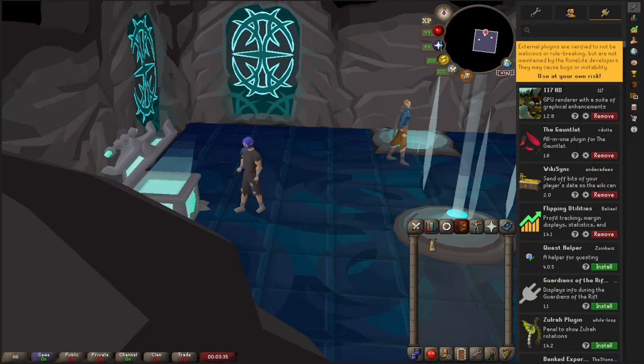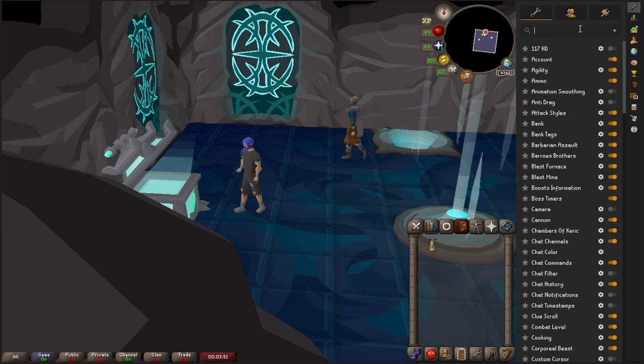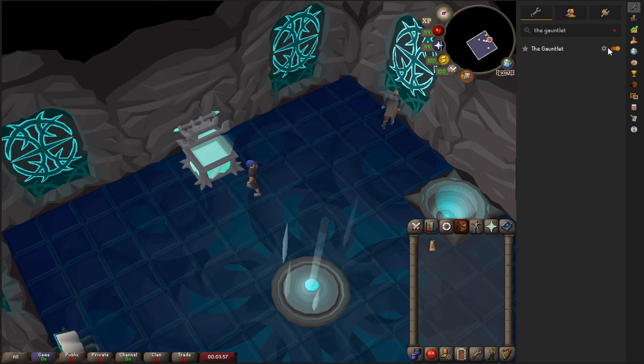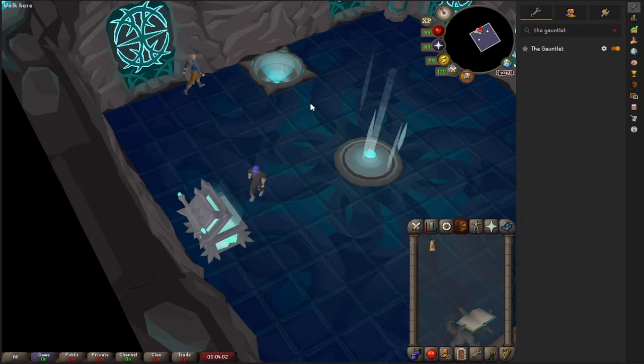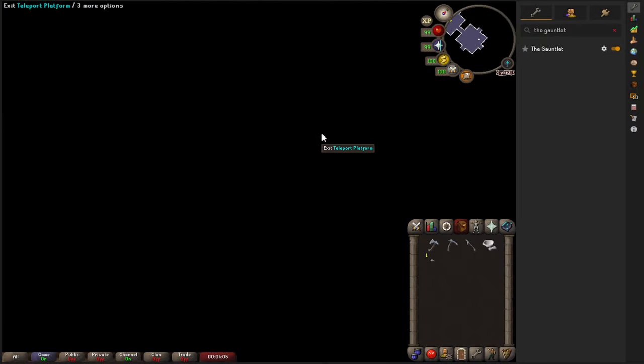Going over the plugins — you want the plugin called 'Gauntlet' which can be found in your plugin hub. Search 'Gauntlet' to find the RuneData all-in-one plugin for the Gauntlet, version 1.6. It's on default settings here, and when we go into the Gauntlet I'll show you how it looks on the user interface.